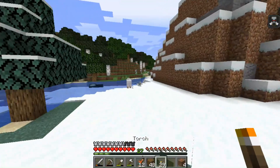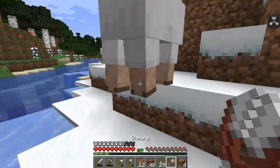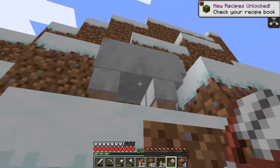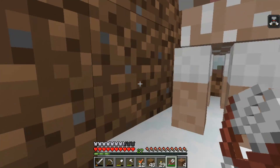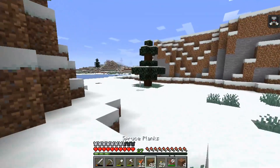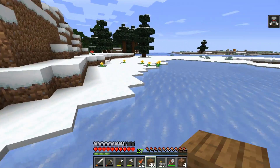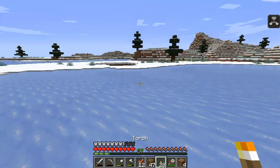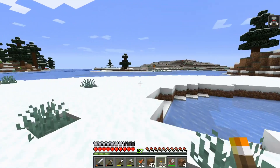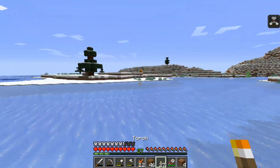That's a sheep! Come here, sheep — where's my shears? Give me that. Please give me more than one — you greedy sheep, you only gave me one. Oh, there we go — thank you! Now we can at least make a bed, so that's a plus. I can't place that on the ice cause I'm pretty sure it'll melt. Is that pumpkin? Very nice — look at that. At least we're finding resources, that's always a plus.